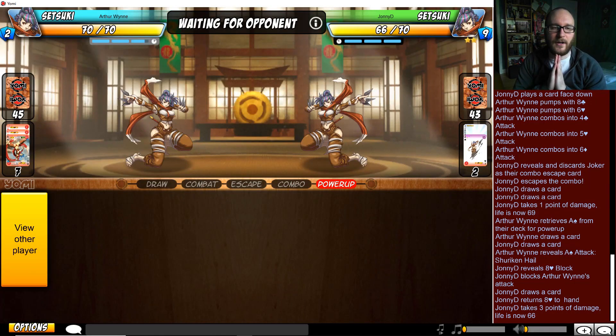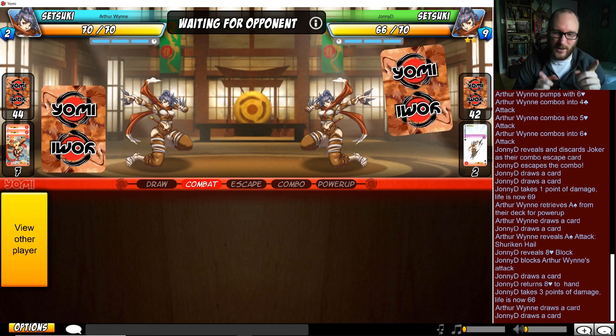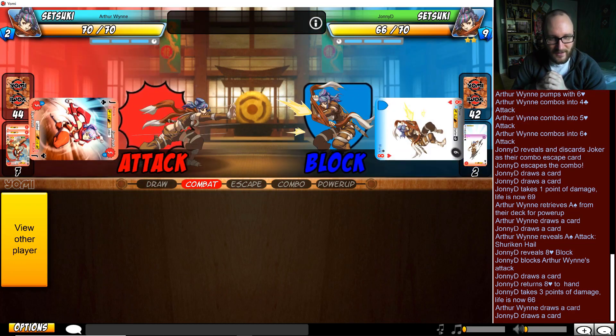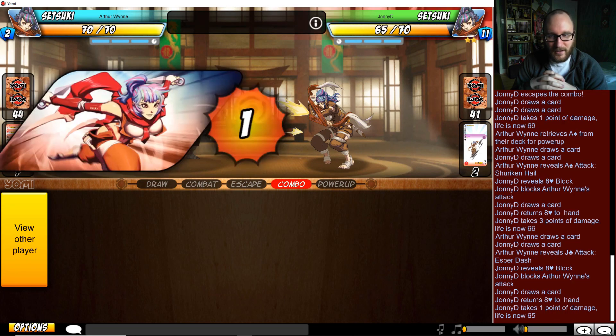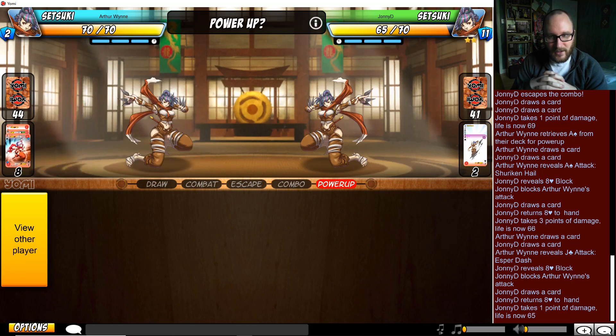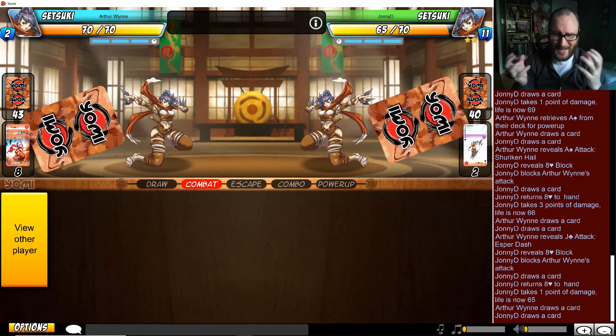No, just plays the ace. I'm not sure how often Arthur Wynn has played Setsuki. He does play the ace he powered up for. If he has another two aces now, this is where you definitely match those aces. Okay, no - it's the jack on the table, just a little bit of chip. Johnny D at an eleven-card hand; things are gonna get pretty spicy soon.